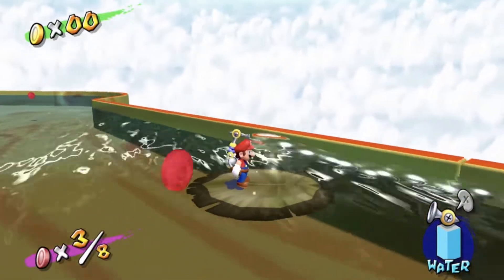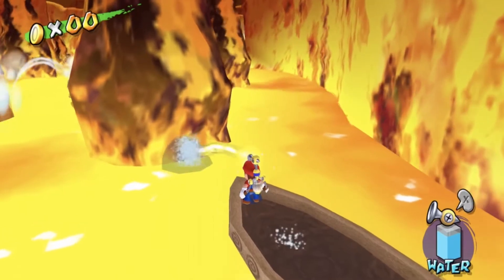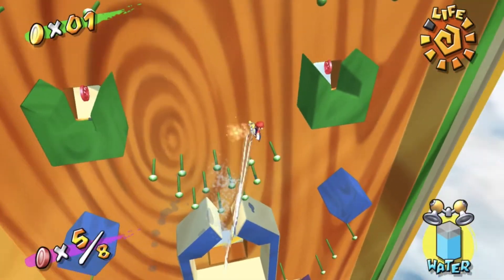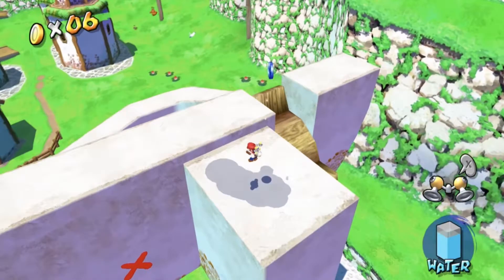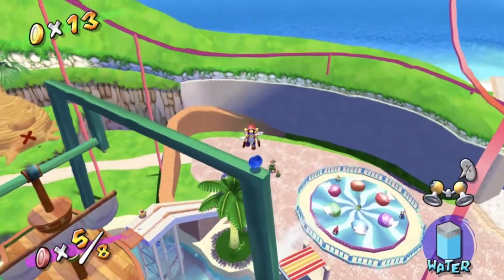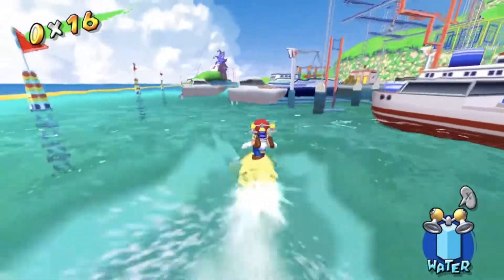100% completing Super Mario Sunshine is not exactly the easiest task in the world. Sometimes it feels like the game was literally designed to frustrate you, with some of the missions being so controller-throwingly hard that they'll make you want to question your life decisions altogether. And of course, one of the hardest parts of fully completing this game is trying to find all those dreaded blue coins. Not only are the vast majority of them hidden in some of the most cryptic places in the entire game, but there's just so many of them to collect — a whopping 240 of them to be exact. They're flippin' everywhere in this game!